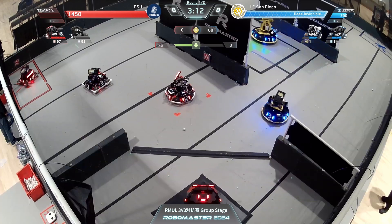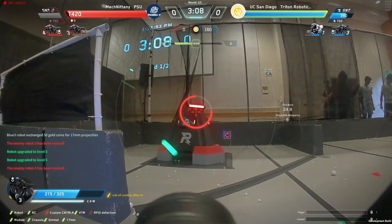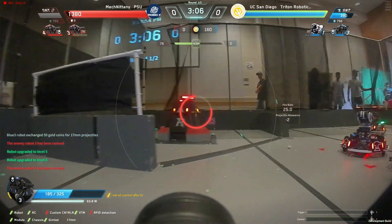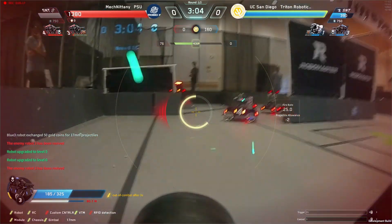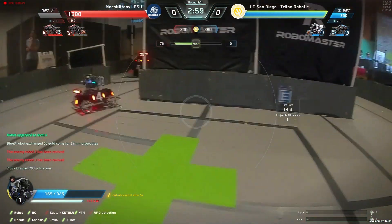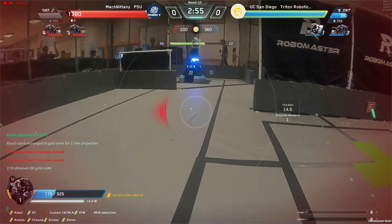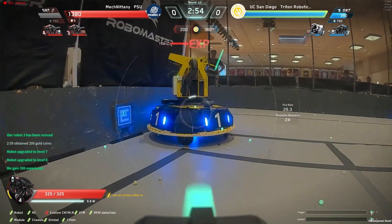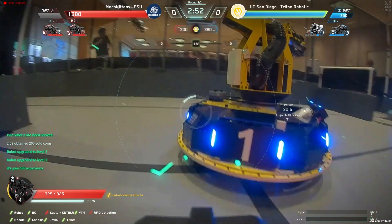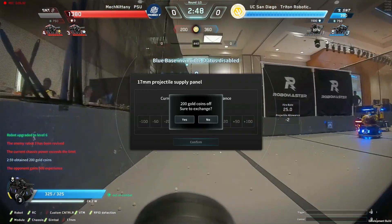UCSD is now hitting the base for PSU, doing damage to it with their standard here. They've figured it out. UCSD dealing over 120 damage to PSU's base, but having to back off, getting chased out by a PSU standard combination. The hero is stuck on a wall and taking some damage — getting chased down and taken out from Penn State. Overpowers itself.